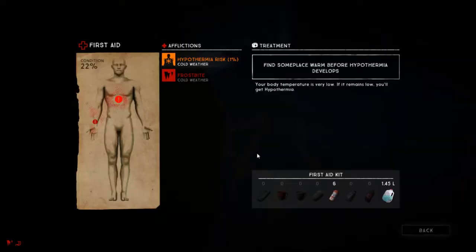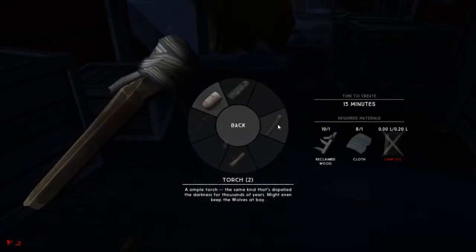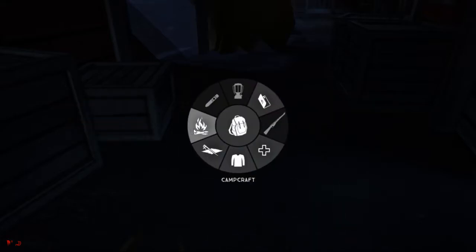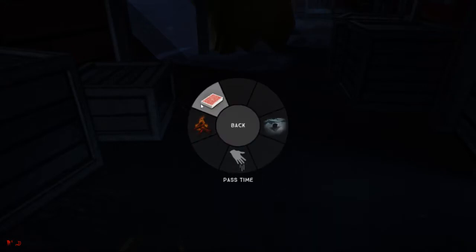First aid — I have nothing. My hypothermia risk has gone down. Crafting... Bandages — no, I don't need any bandages right now. Snow shelter — no. Pass time — no, I don't want to pass any time.